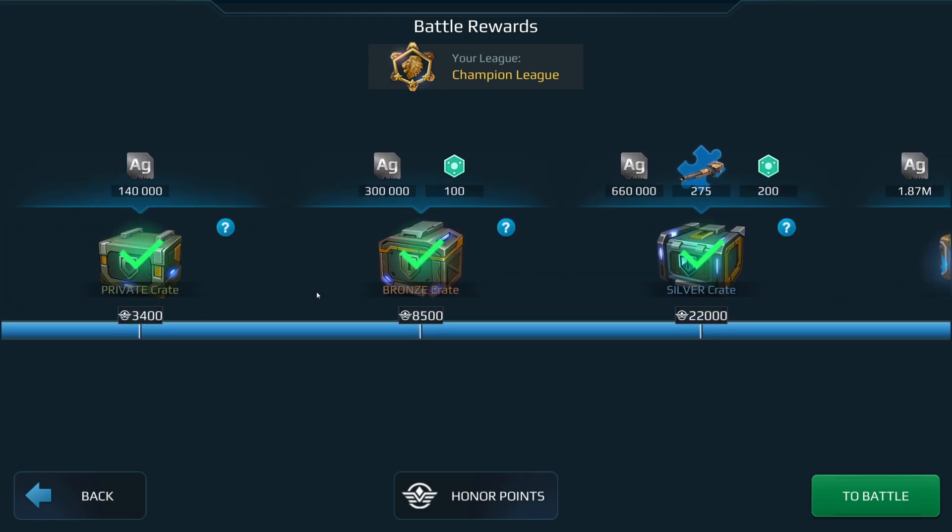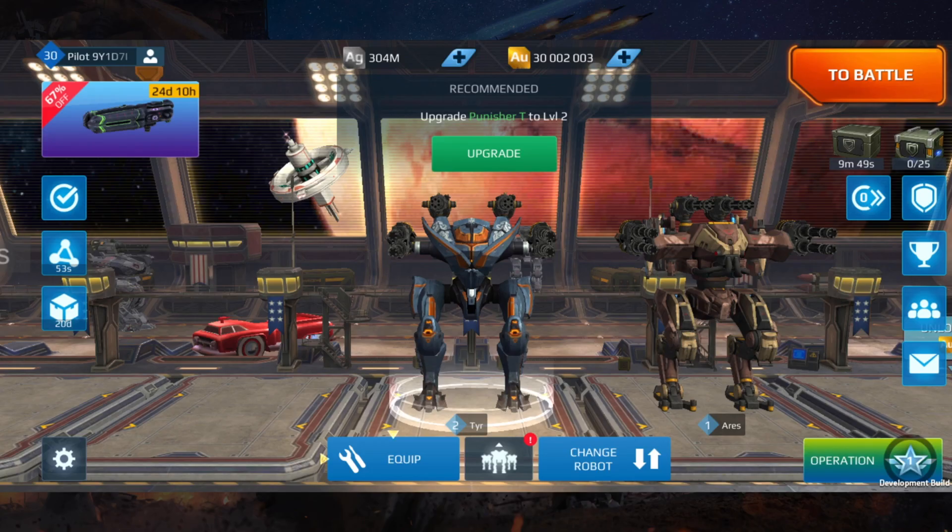Once you achieve the champion crate, the whole thing loops back to the start — private crate — and the whole process begins again. Now that we understand that, I'm going to show you some screenshots of the Operation feature. The first thing you'll notice at the bottom of your screen is a button called Operation.